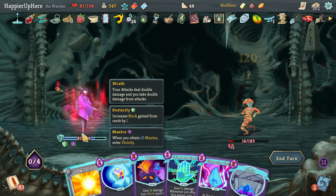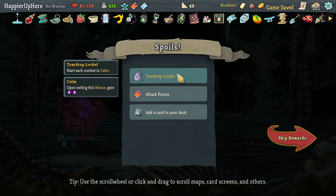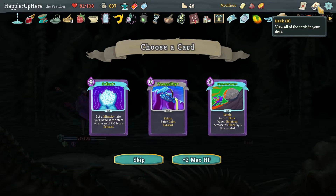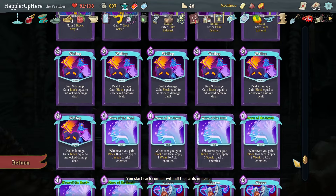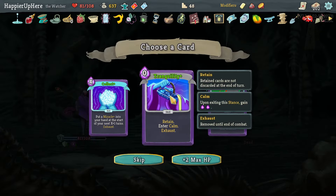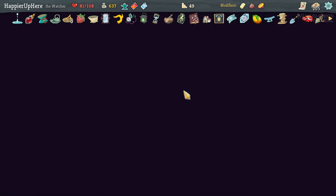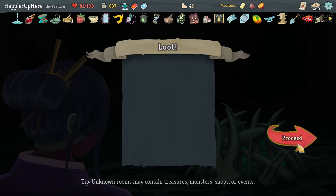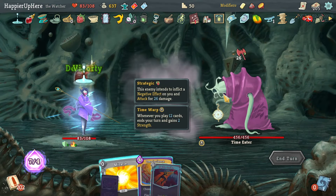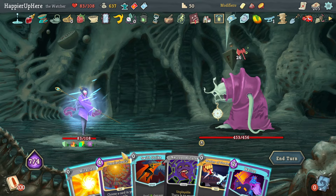That was not enough - I need Talk to the Hand first, and then it's enough to kill. Theater of Dockets - start each combat in Calm as well as gain an Attack Potion, which I don't think I'll need. Tranquility, Perseverance Collect - I don't have enough Tranquilities. Let's grab a Collect ones on that. Frostized Helix - prevent the first time you lose HP each combat. That's a huge help! I need to get as much Plate Armor as possible.